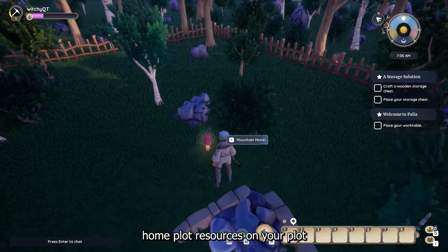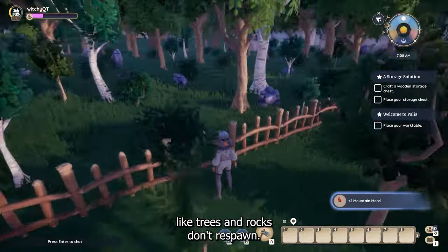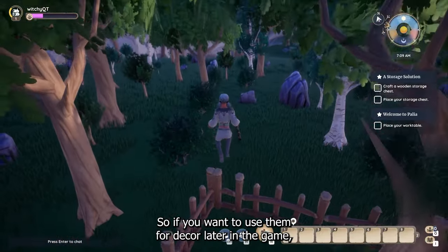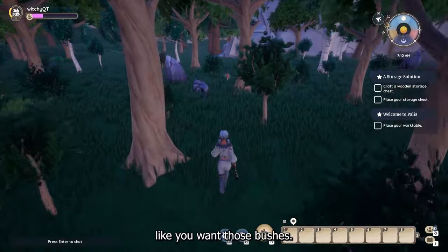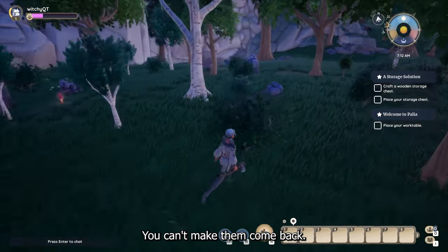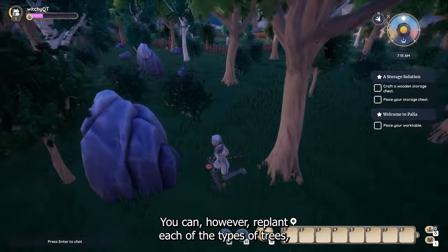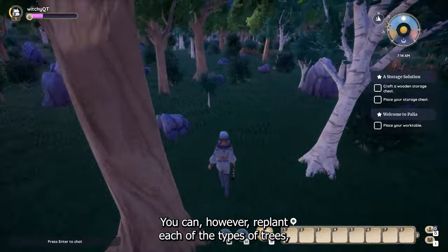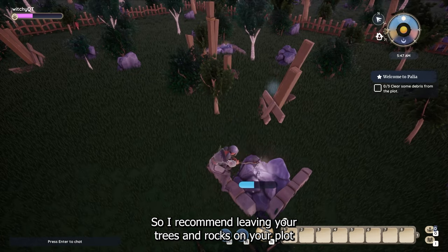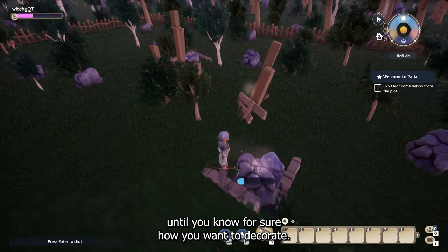Speaking of your home plot, resources on your plot like trees and rocks don't respawn. So if you want to use them for decor later in the game — like you want those bushes — leave them be. You can't replant them, you can't make them come back. There are tons of other resources out in the world. You can replant each of the types of trees, but they all plant the same small size. So I recommend leaving your trees and rocks on your plot until you know for sure how you want to decorate.